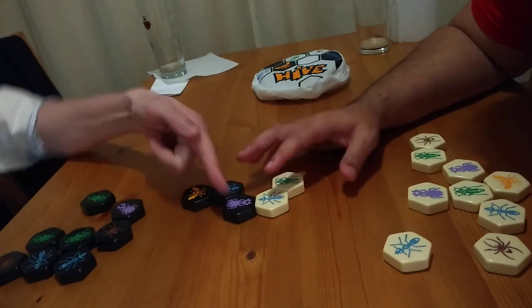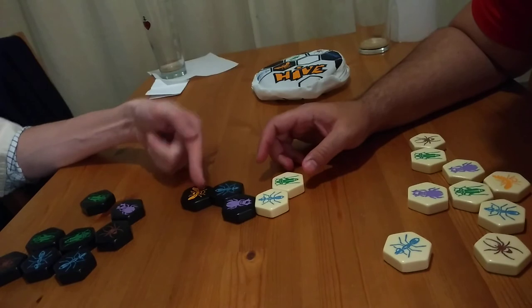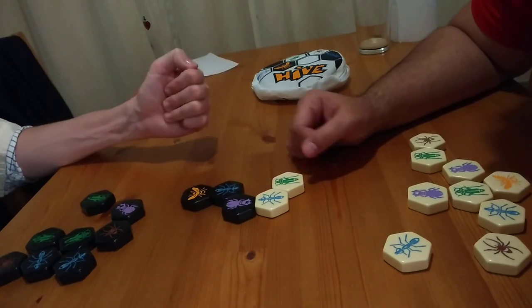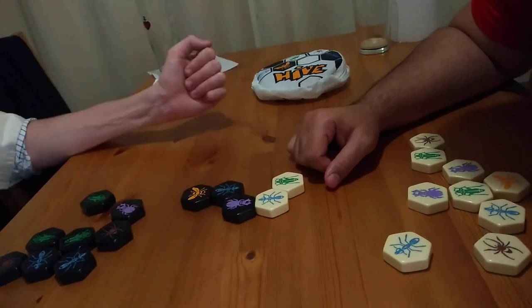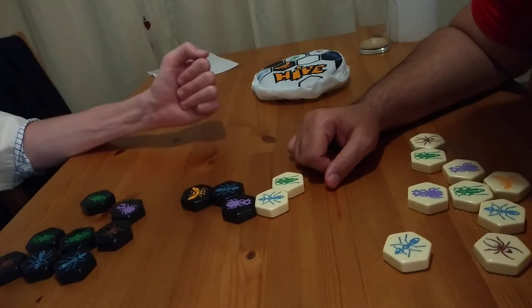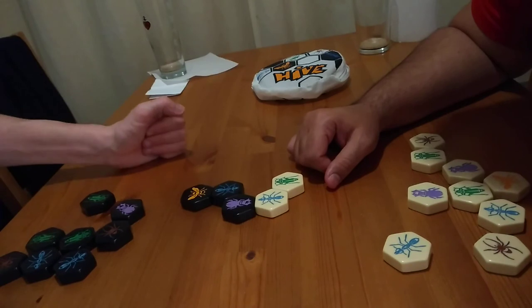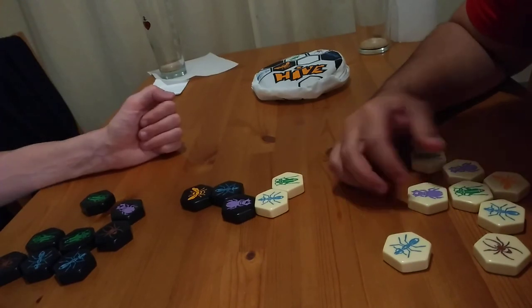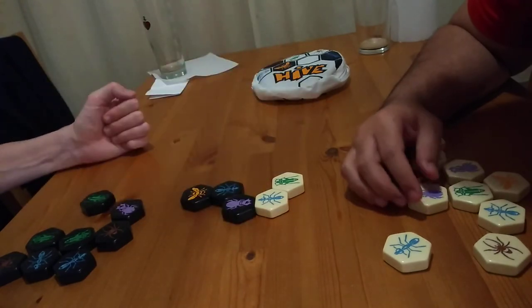If you put your queen there, for example, right here, then you'd go over the top of it. As long as she can get away, that's okay. You're trying to surround it on six sides, including with my own pieces, and then you win. Remember, your third or fourth piece must be a queen — so either now or your next piece. Not every piece might come out.